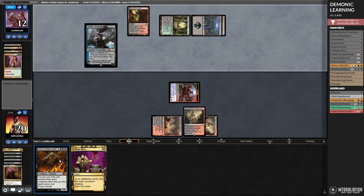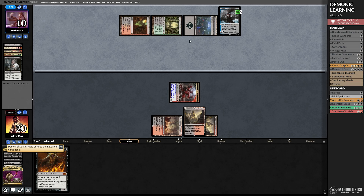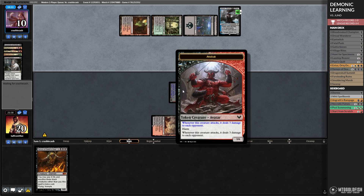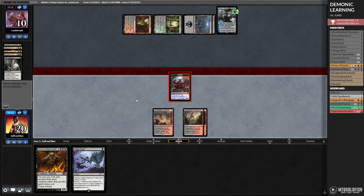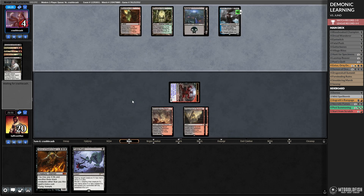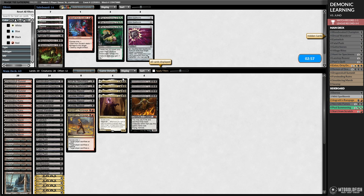If our opponent has removal at least we can Village Rites. We're going to need to find more dorks to get back our 1-drops. Opponent plays Ashiok — that's pretty obnoxious — and a Thoughtseize. The good news is this means our Blood Avatar is living; the bad news is Ashiok is kinda getting us. The Demon is not looking great. Hit ya — opponent goes down to four. Can we close it out or do they have removal? Liliana. We will scoop it up — our opponent had enough answers to survive, unfortunately.